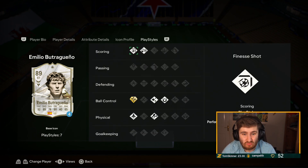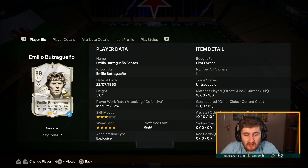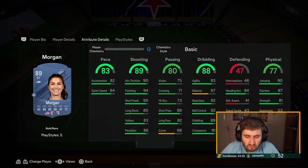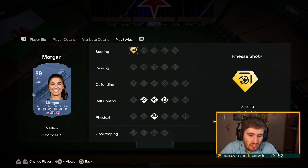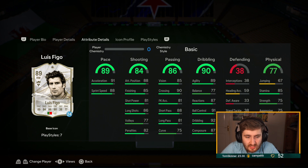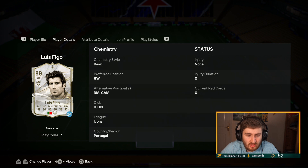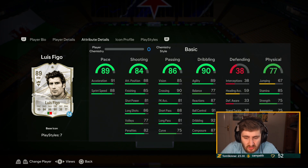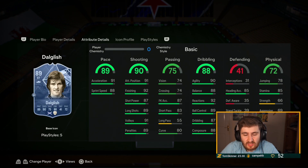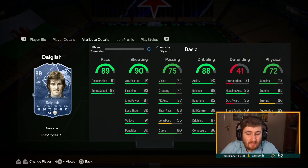Butra also has really good play styles — gold technical is crazy, five-star weak foot, and on a game where you don't need skill moves as much, it's a pretty damn good card. Morgan — one of the best finishers in the game, that gold finesse really makes her, feels fairly quick in game. Bigo — I actually use him in my team right now, really good play styles. Dalgleish — five-star weak foot, gold finesse on a five-star weak foot. Basically a better Son — a bit quicker, better overall shot, better on the ball.